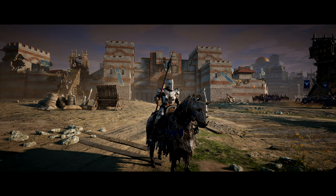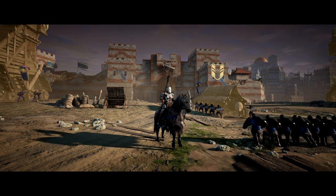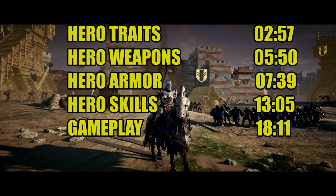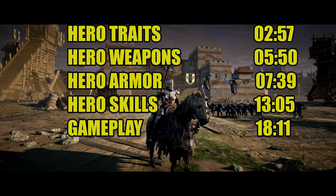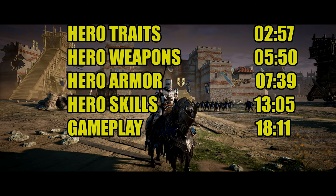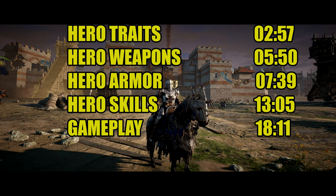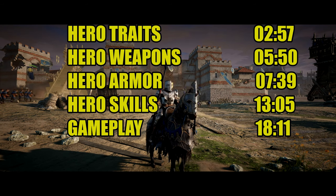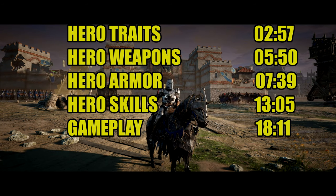I hope you look at the data and comparisons I present and get something out of it. So here we go - here's your time stamp. I'm going to go over the hero traits, where I put my points. Then I'm going to look at the hero weapon - comparing the Great Halberd with the Punisher. Then I'm going to compare the armor. And of course the skills, which are very precise because the skills are what the bonuses for the armor give you. Then we'll go on to a little bit of gameplay, and you can have a good laugh at my expense.